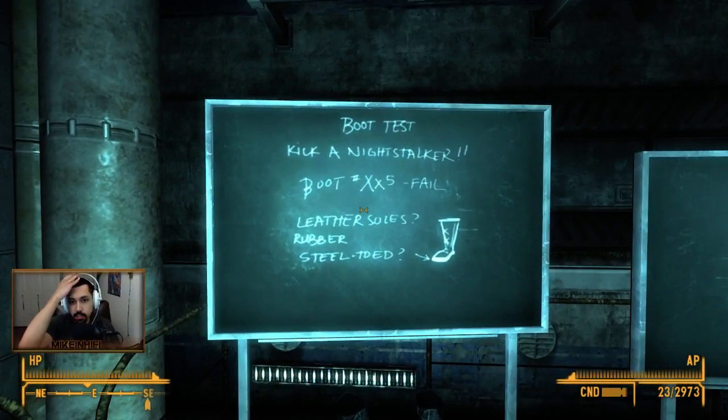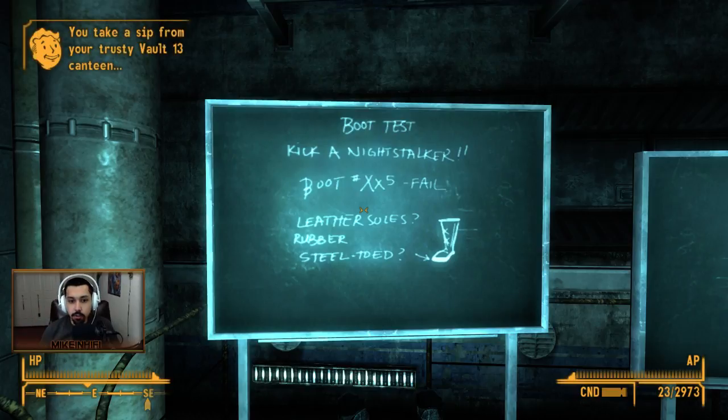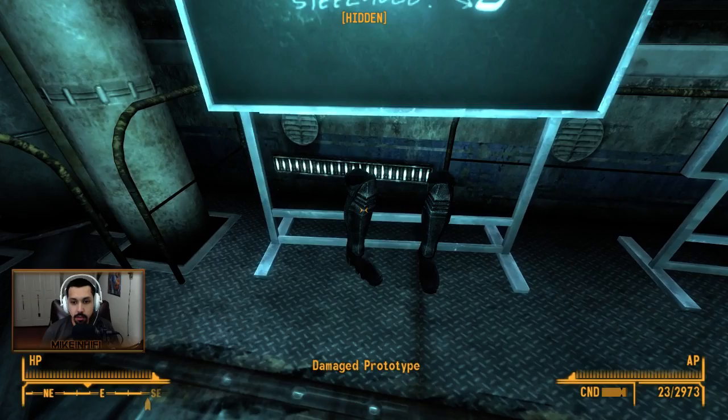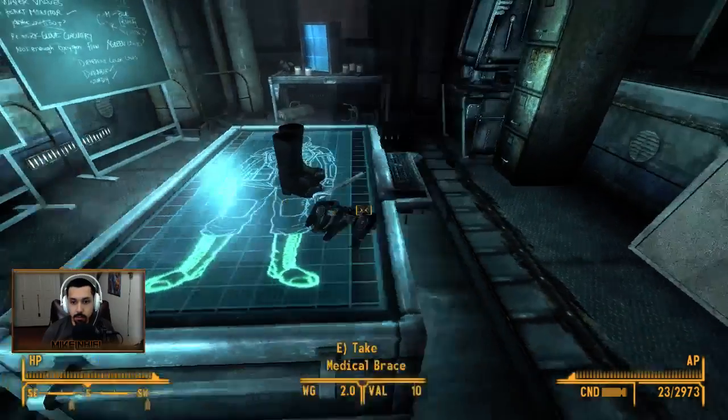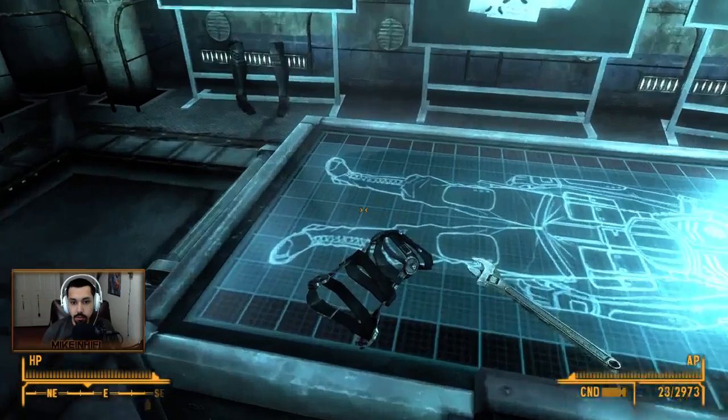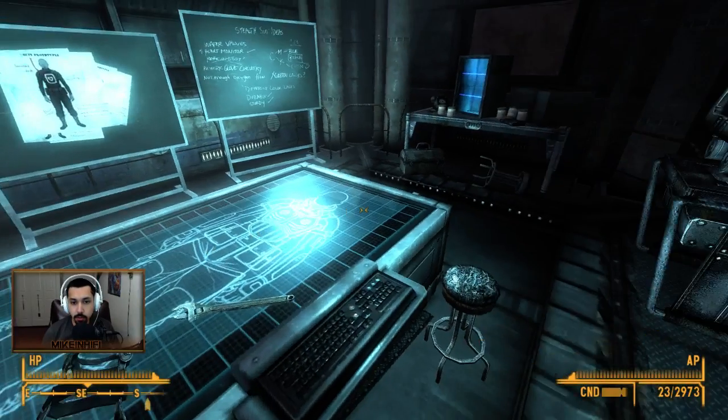Boot test: kick a Night Stalker. Leather soles. Rubber steel toad. Nice. That's damaged prototypes, though. Here we go — it just lit up when we took the boots there. That's pretty cool.